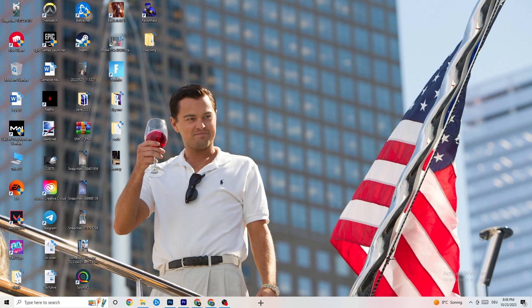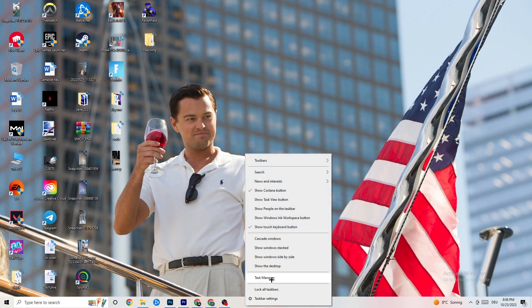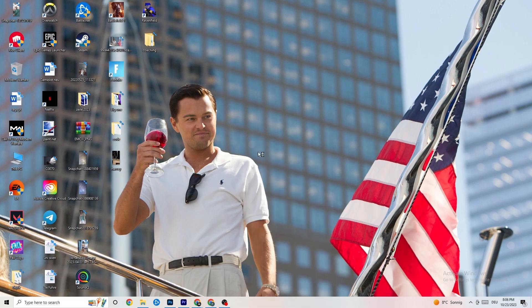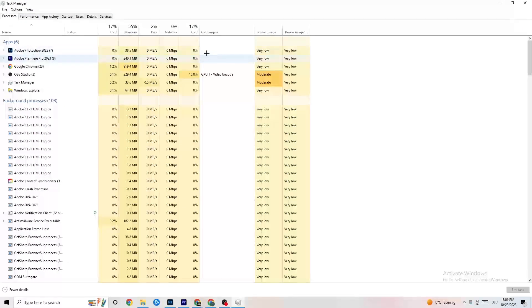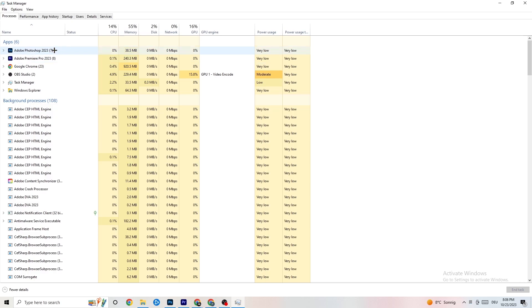The next step is to right-click the taskbar at the bottom of your screen and click 'Task Manager.' You'll see every single program currently running. Go to the Processes tab in the top-left corner of your screen and you'll see CPU usage, memory usage, GPU, network, and so on.